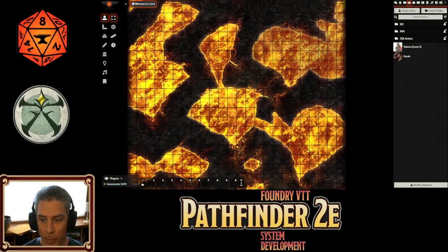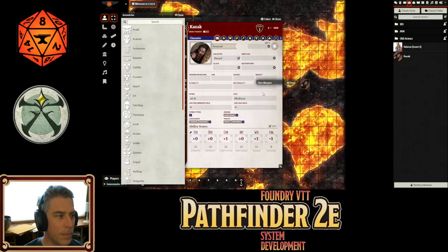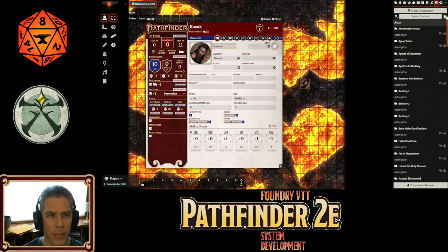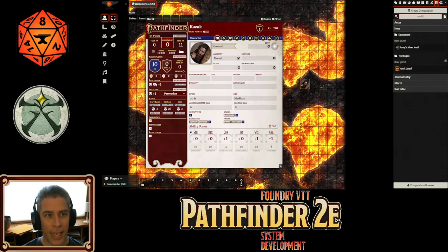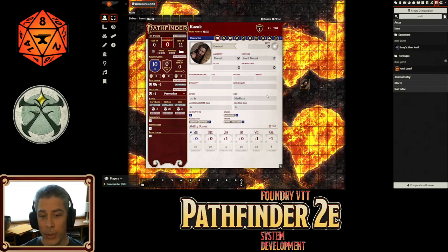To start today, a couple of big things. First, we have the ability boost manager, something that was teased a little while ago. I've got my friendly dwarf Kazak here and I'm going to start rebuilding him. This is kind of cumbersome to do with the clicking and dragging, so let's hop over to the compendium browser. You'll see there's a new button up top to filter compendiums. If I wanted to search everything, I can really do that now. He's an anvil dwarf, so if I type in 'anvil' with this toggle on, I can search all compendiums at once. New search capability — it's a lot of fun.